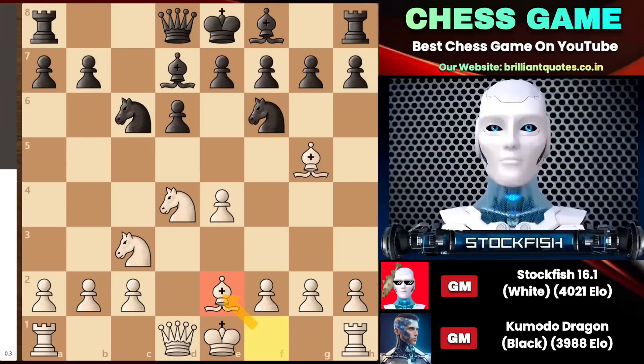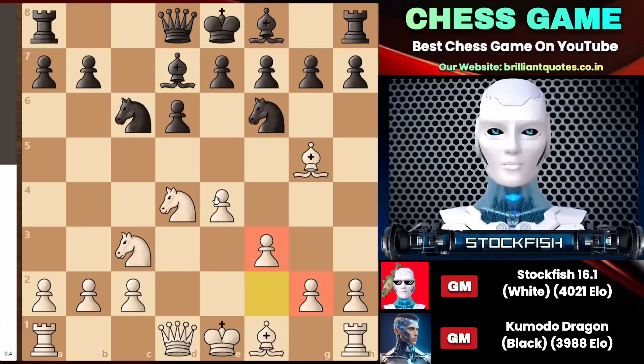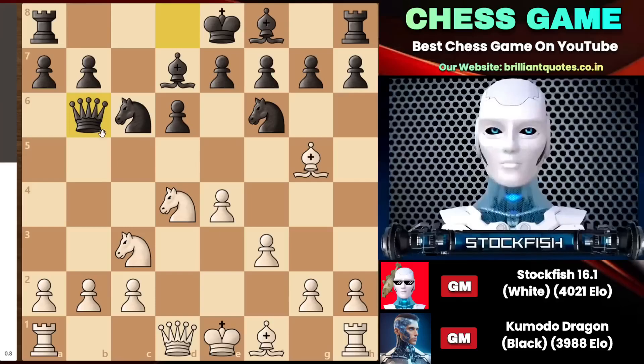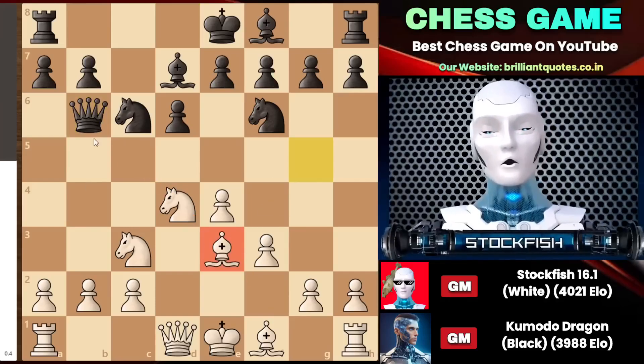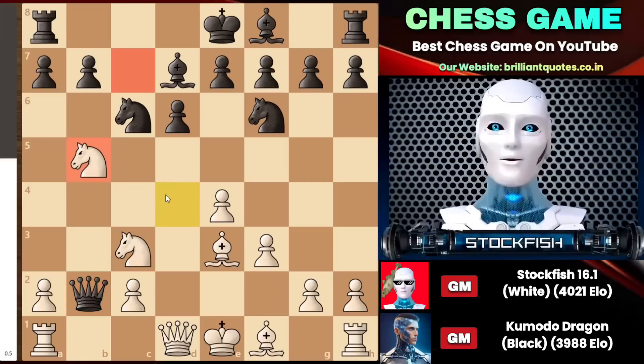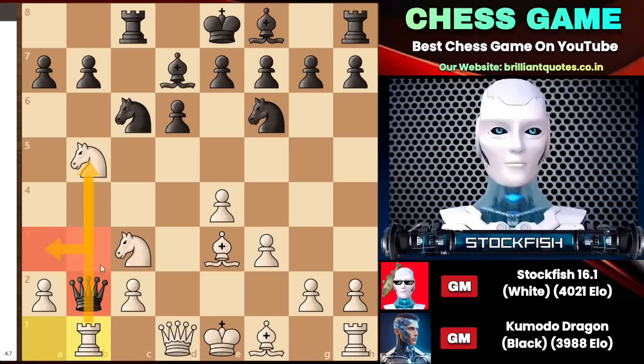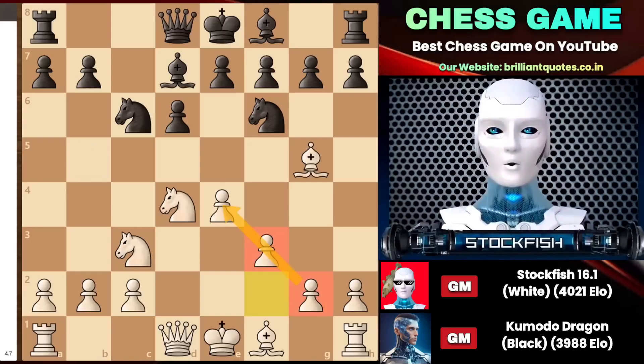There is another variation where white can consider F3 — this setup is liked by Ding Liren, the world champion. Queen B6 might occur, then something like Bishop E3, and many chess players might consider capturing the B2 pawn. But I will consider Knight B5, threatening to go to C7. Even if you protect that square by moving your rook, I can attack your queen by playing Rook B1, and your queen will be trapped. But that didn't happen in reality.